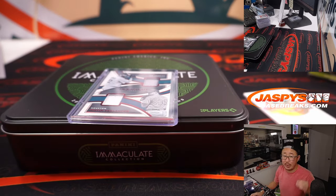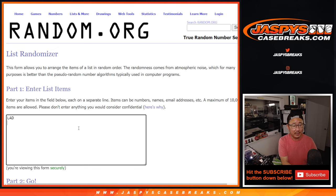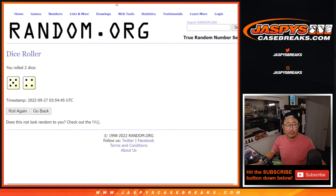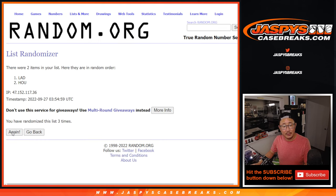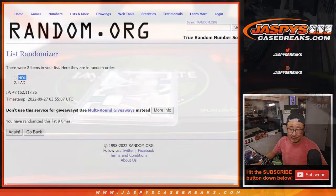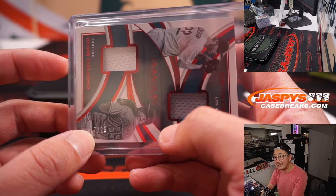We've got another fresh case in the store — JaspiesCaseBreaks.com. Let's do a little randomizer — let's make one person happy and one person sad. Got Kershaw, got Verlander — one dice roll. The team on top after nine rolls wins. Rolling... one, two, three, four, five, six, seven, eight, ninth and final. After nine, goes to Houston. That will be for Nathan who got the Astros straight up. Two-color dual relic, 17 out of 25 — going your way, Nathan.